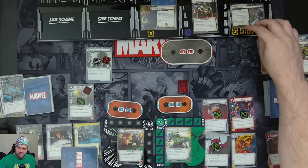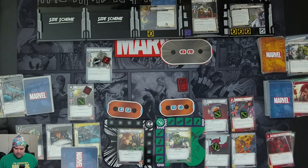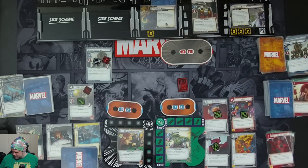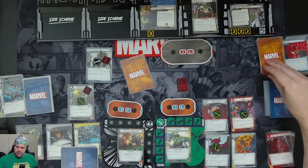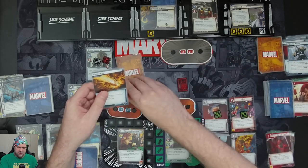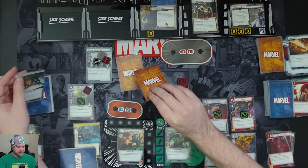We get three threat on the main scheme. Hulk elects to take a damage. Taskmaster attacks Hulk for two plus one — three total — taking Hulk down to 14. He would scheme on attach but he's confused. The Hydra Hunter schemes for one, taking the main scheme to eight out of 24. Encounter cards: Hulk's card — the villain schemes for two plus three boost icons. We use our Espionage ability — when a surge keyword on an encounter card would be resolved, we discard Espionage to draw two cards. We get Black Widow's Gauntlet and Genius.